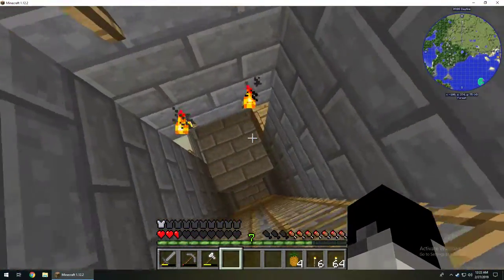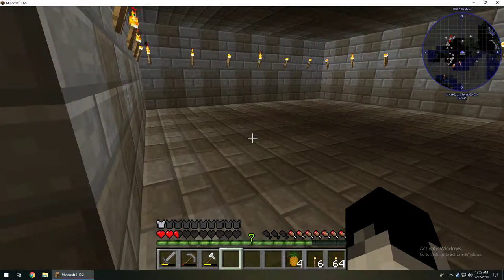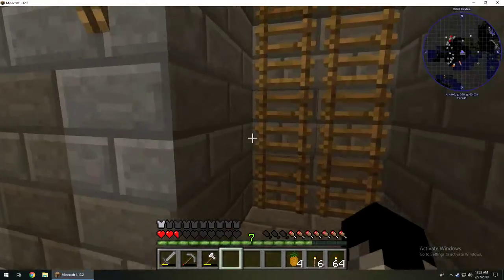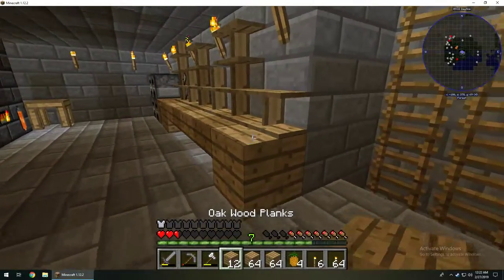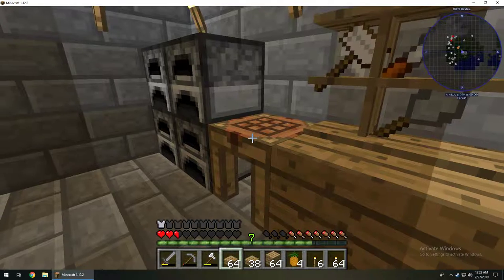The lab is bare and empty, so we need to set it up, which is going to be quite fun. I need to go grab some supplies from the storage area. The first thing we need is a little bit of wood — I want oak wood because I want to build out of oak. I'm going to grab a few things, a few slabs.